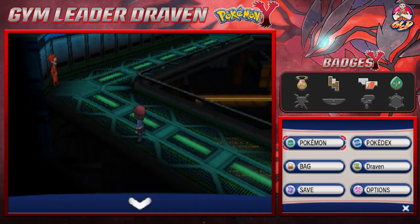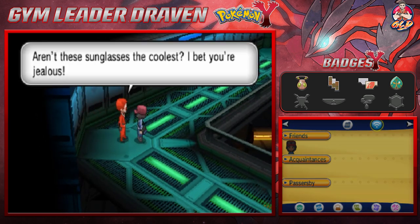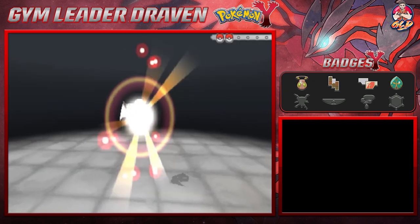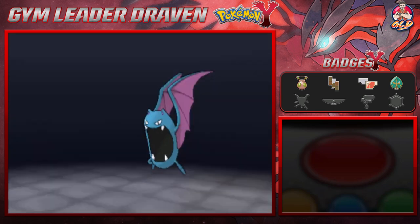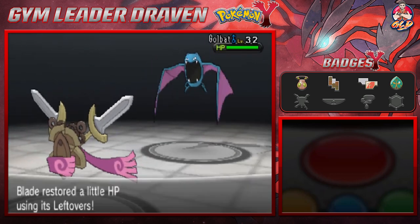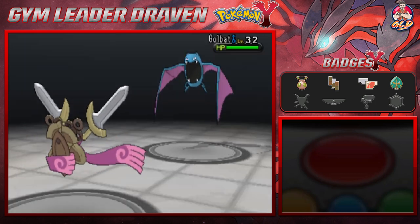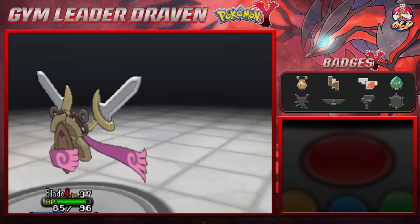Let's move on to the next Team Flare grunt — Blade still needs to grow a level. The grunt says 'Aren't these sunglasses the coolest? I bet you're jealous — too bad you can't have them!' He comes out with Golbat — let's go with Swords Dance. Here comes an Air Cutter, not super effective. Thanks to Leftovers we're getting a little HP back. Let's go with Night Slash — and just like that, our Steel-type capabilities are working. Golbat has been defeated!